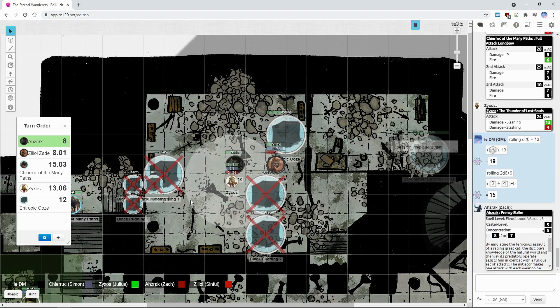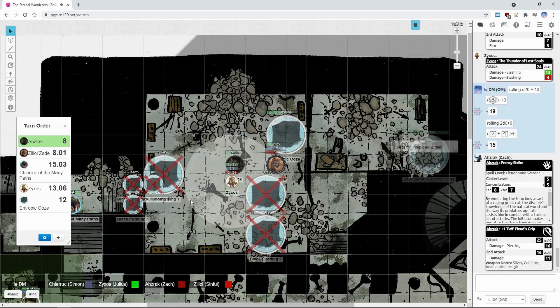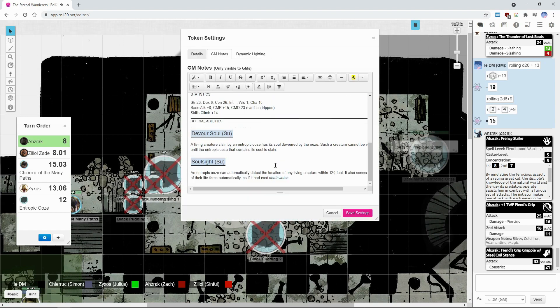I'm going to use my frenzy strike, which adds bonus damage to my two attacks. On the first hit, the first attack hits for 16. The second attack does 33 — grapple it? Yes. For 11 points of damage, and then constrict on the first attack.